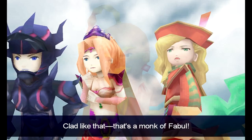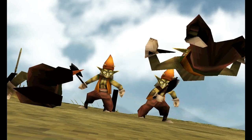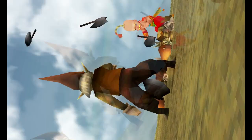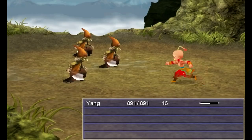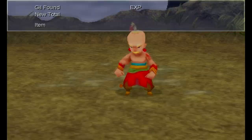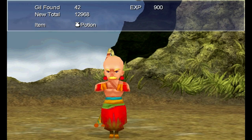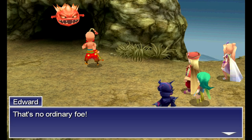Clad like that? That's a monk of Fabul. Six on one? That's hardly fair odds. Probably need ten on one to make it fair. Who do you think you are, Chuck Norris? Boss time! I'm with Yang! Let's put his new kick command to use. Basically, it's a physical attack but it hits all enemies, and it's really good compared to the 2D version. Look at that damage. Yang is a house! And that's how I'm pronouncing his name — I think that's the correct way.